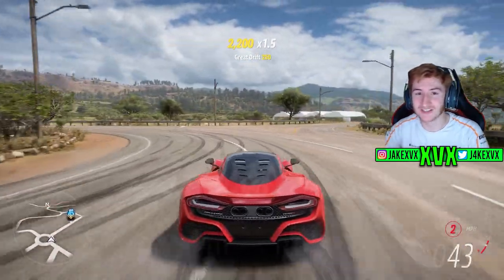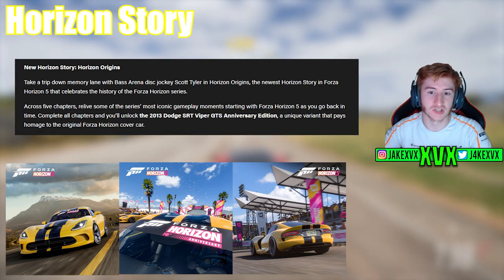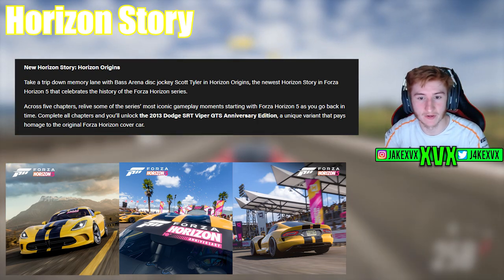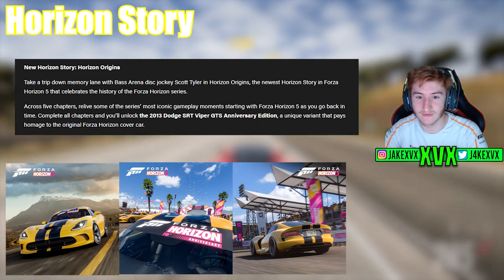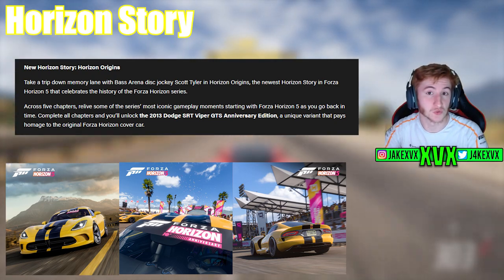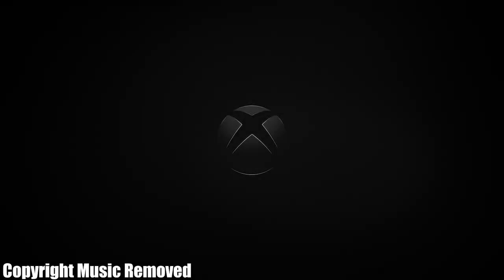That's the full festival playlist — that's four of the new cars. Let's talk about all of the new features which are coming, and there's actually quite a lot. We have the new Horizon story and a new anniversary edition car within it. It says: take a trip down memory lane with base arena disc jockey Scott Tyler in Horizon Origins — the newest Horizon story in Forza celebrates the history of the Forza Horizon series. Across five chapters, relive some of the series' most iconic gameplay moments, starting in Forza Horizon 5 as you go back in time. Complete all chapters and you'll unlock the 2013 Dodge SRT Viper GTS Anniversary Edition. This is not the Forza Edition we were expecting, rather an anniversary edition. There's a little trailer on screen celebrating this car and the Horizon story series.